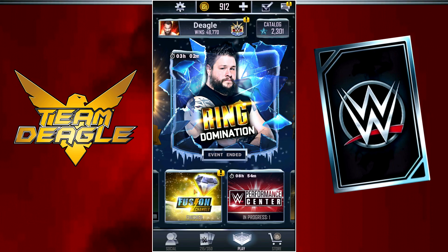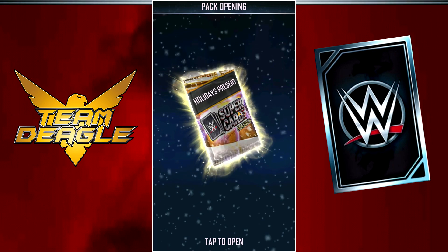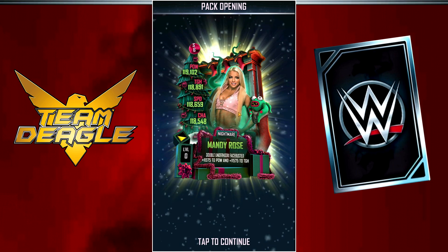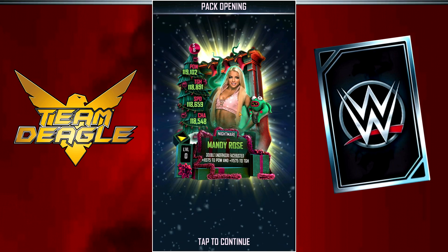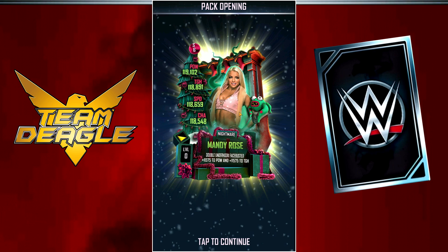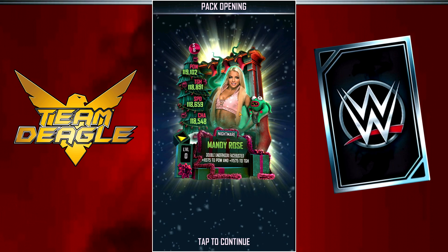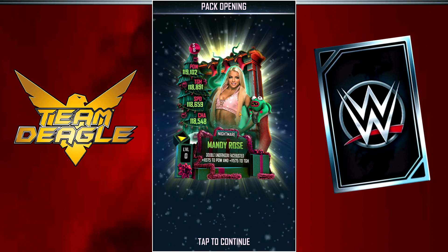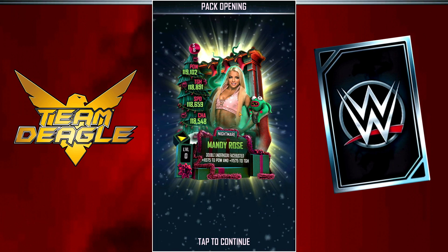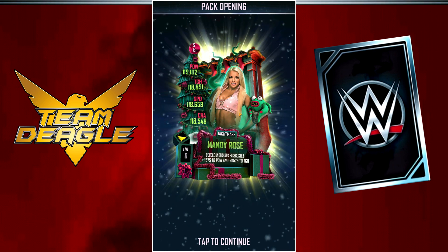Time for another big Fusion Chamber pack opening. Let's find out who it is. Vanguard, show yourself. We get a Beast Card and then a Nightmare card — but it's a female Nightmare card, which is great because it's going to go right along with Becky. I was thinking, if I pro Becky it's a good thing because she becomes stronger, but my tier kind of drops since I'd no longer have two high-stat female cards in my top eight. But now I can go ahead and pro Becky with no issue, because I've got a really strong Mandy Rose to go with her.